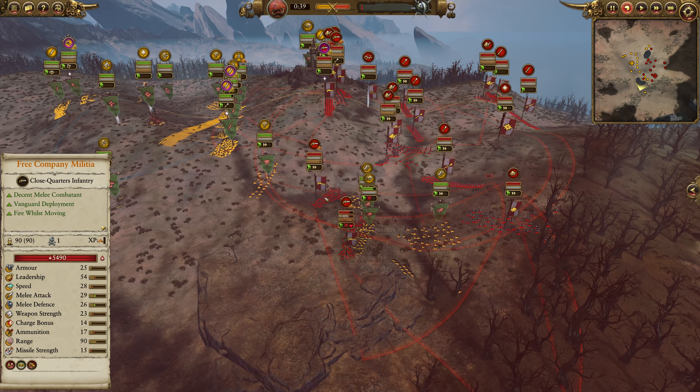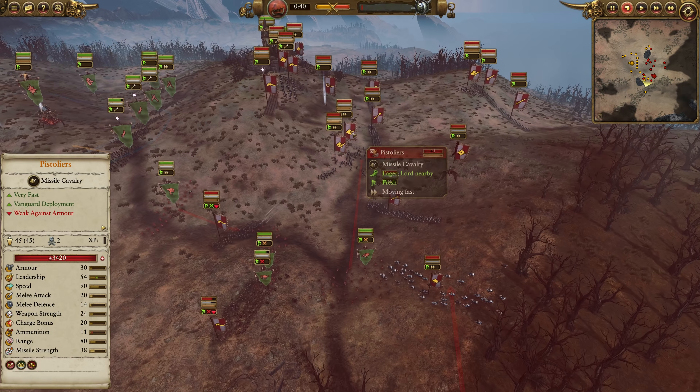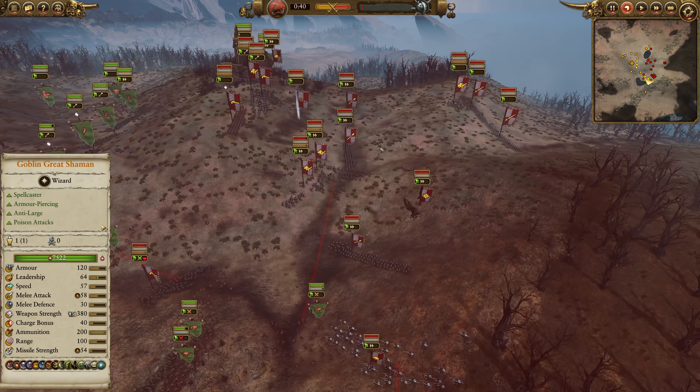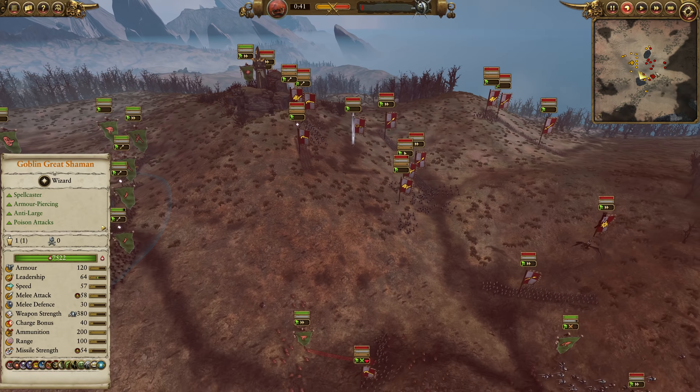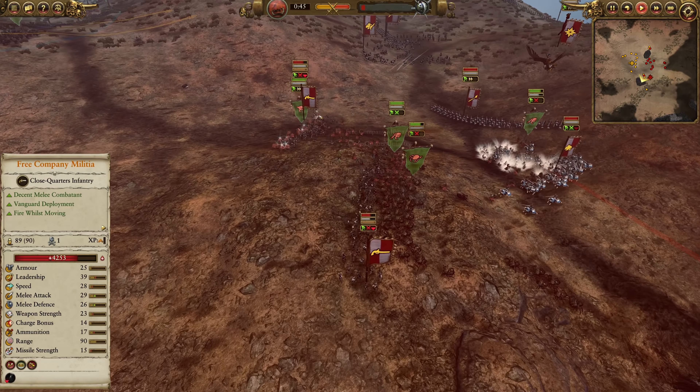Up against a whole bunch of Free Company — there's four Free Company including the Regiment of Renown, which is somewhere up here on the hill. Spearmen with shields, Boris, Pistoliers — two Pistoliers — Outriders with grenade launchers, a couple of Greatswords, a Fire Caster, and Empire Knights. Let's get to it!